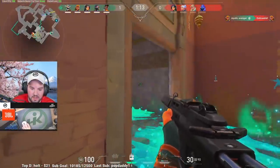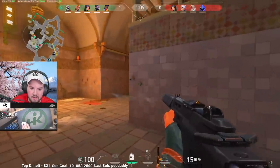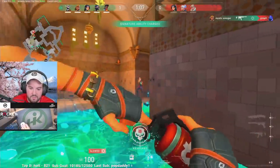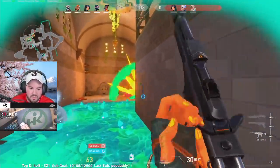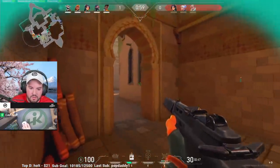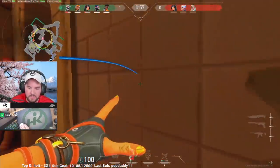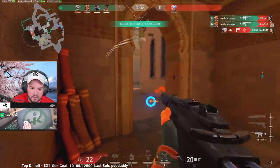It is worth noting that Viper and Sage will often swap sites, because Viper has an incredibly strong one way for mid control, but both agents perform very well locking down B site. Another quick tip: if your team has way too many duelists and no controller or only one controller, put three agents on B, because it's so difficult to retake that it's worth losing that little bit of pressure on A site.